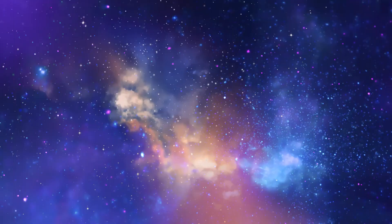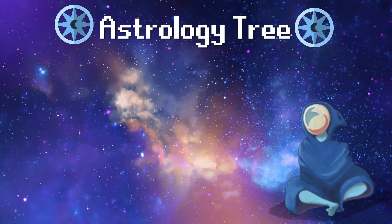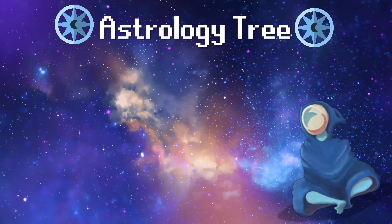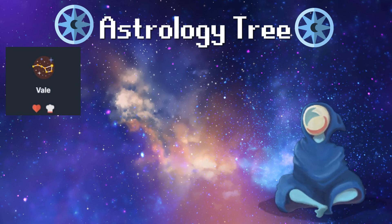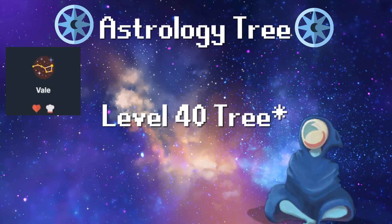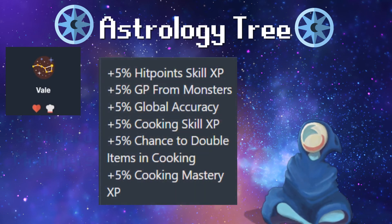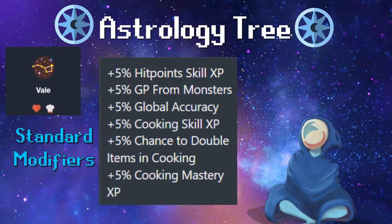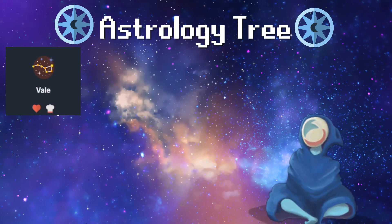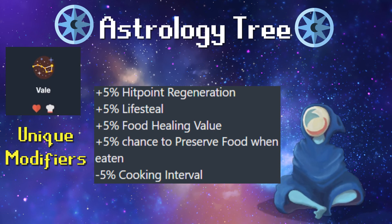The last thing I'd like to look at in this video are the possible modifiers from astrology, since the wiki doesn't cover it. There are some good modifiers for cooking in astrology — this one is in the Veil tree, which I believe is around level 50. We can see some possible modifiers: plus 5% cooking skill XP, plus 5% chance to double items in cooking, and up to plus 5% mastery XP in the standard modifiers. In the unique modifiers, we find plus 5% food healing value, plus 5% chance to preserve food when eaten, and a minus 5% cooking interval.